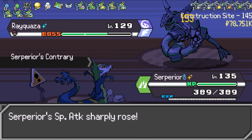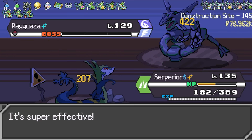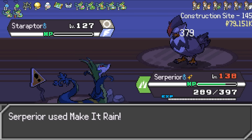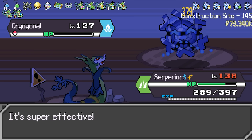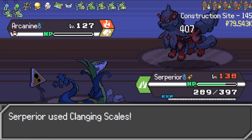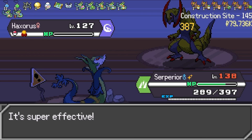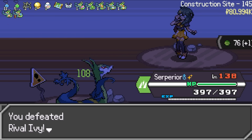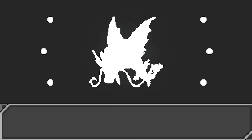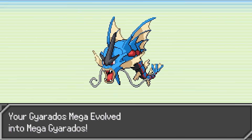At floor 145 we face off against our rival once again. By this time she immediately flexes on us with her rare Shiny Rayquaza. I would feel threatened by this, but since we have Fleur Cannon there's really nothing to worry about. Even Hurricane isn't strong enough to take us out. We break through the three health bars and proceed to sweep the rest of her team. And she's even so nice to give us some free heals with Primarina. Carrying on, we find a Mega Stone for Gyarados, so now I am officially a proud owner of a Mega Gyarados.